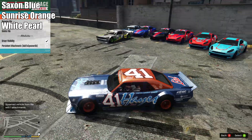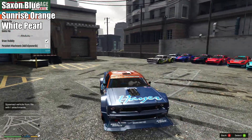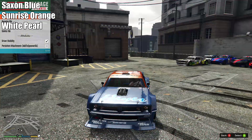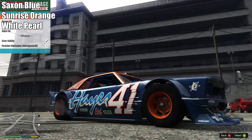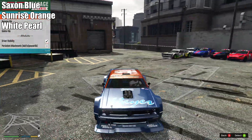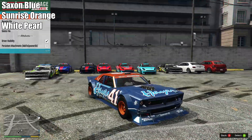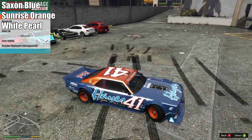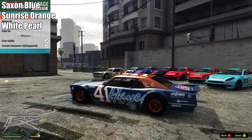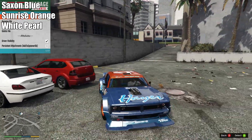This is one we actually showed off on stream and I really like the way it came out. It's just a Saxon blue for the primary with a sunrise orange for the secondary, and I think there's a white pearlescent on. We also changed the tires to sunrise orange as well, which goes with it and looks really nice. Overall it's a great color scheme — orange and blue just look great together — and with this livery especially it's a good option, since a lot of people are going to be using that livery. So using the Haze one and being a little bit unique is definitely a great option.